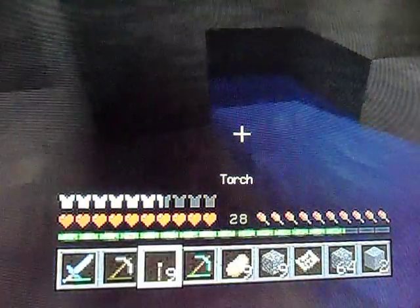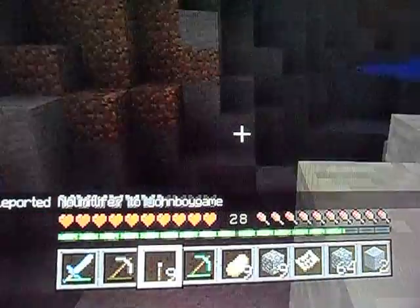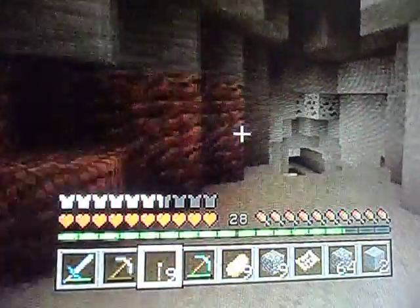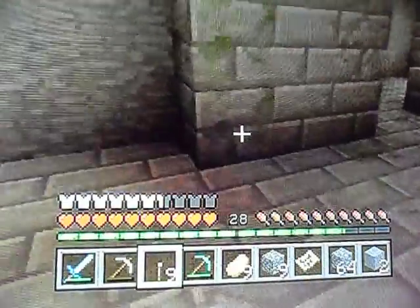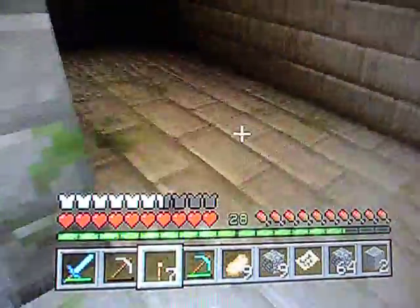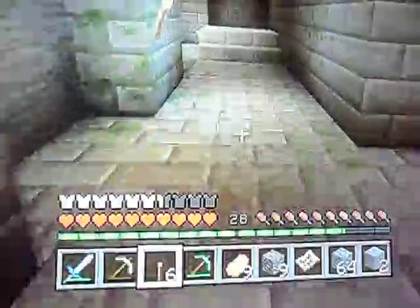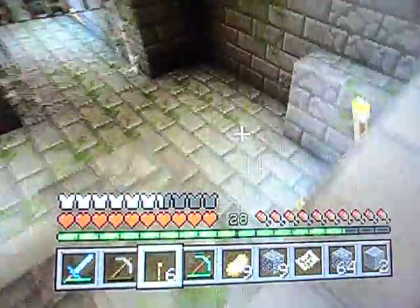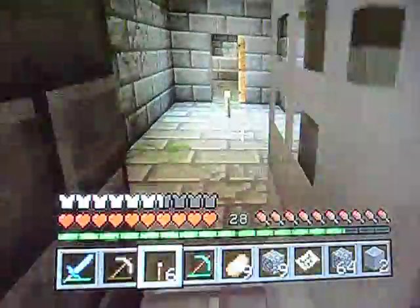It's a dead end. Let me TP to you. Whoa, where are we? I think — were we here before? Yeah, there are torches. Wait, where did I come from? Nothing there. More secret areas — this is like a huge maze. Of course it is.